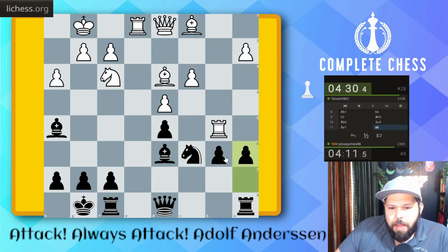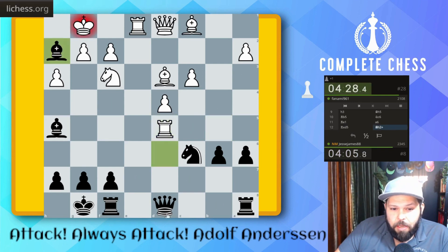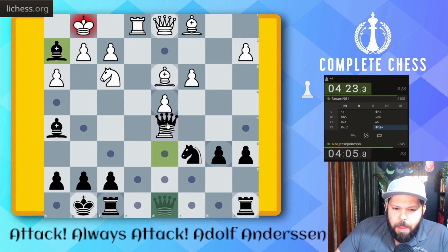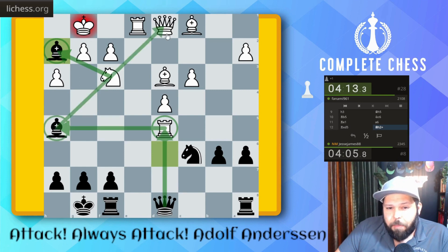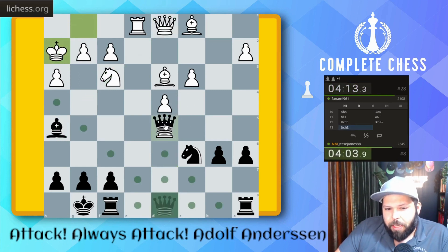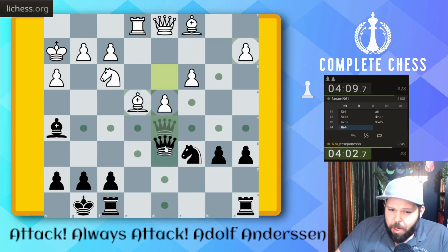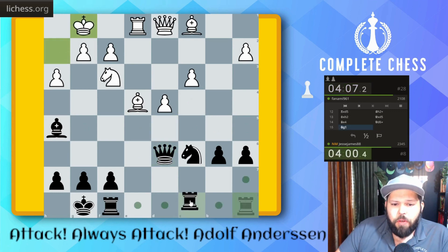There must have been something here, because they probably saw it last move — or else they would not have played this. I was thinking they might have thought Knight takes H2, but after Queen takes, you're actually defending your bishop and still attacking the queen. Queen takes, maybe Bishop B4, but we just have Queen D6 here. Queen D6 check — looks like I'm just up the exchange for no good reason.